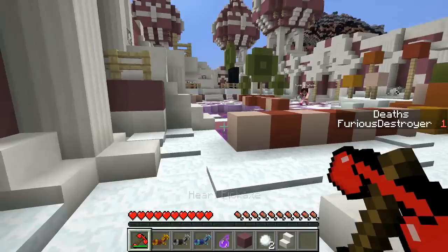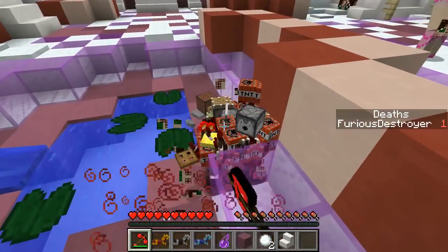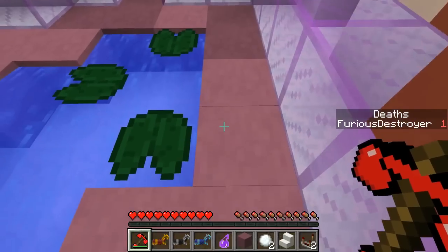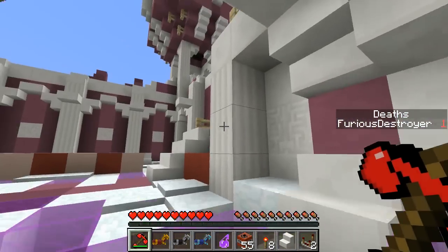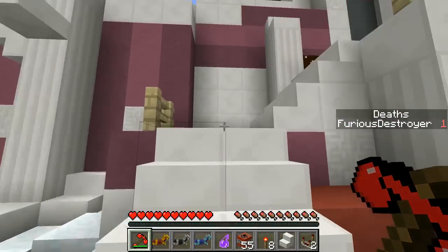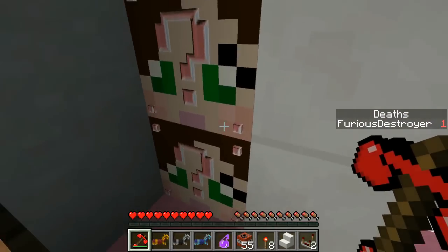Ooh, you get something good? I got a super lucky potion, but I can't use it. Oh, that's like the one thing that you can't use. I know. That is so sad. I'm nervous, because I know that you're gonna start with four blocks that'll give you amazing stuff. You're probably gonna have lucky swords and all kinds of crazy items.